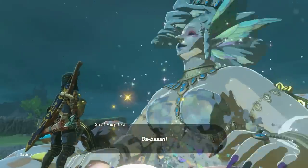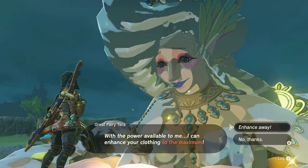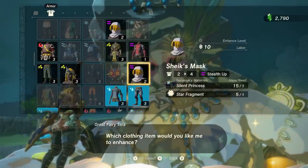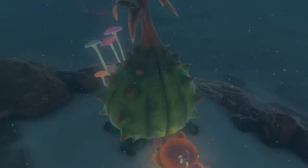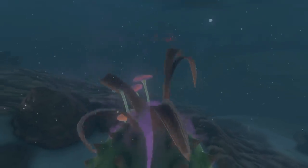Just like in Breath of the Wild, you'll want to awaken each of the four great fairies in Hyrule as soon as you can, as they provide players with a very important service: the ability to upgrade your equipment if you come to them with the right materials. However, unlike Breath of the Wild, unlocking each fairy fountain is not as simple as just handing over a bunch of rupees.